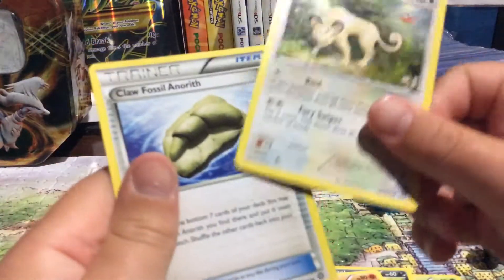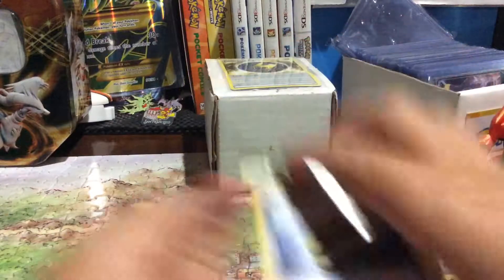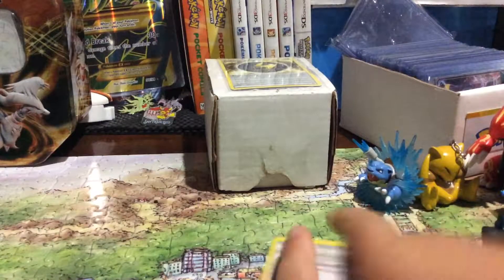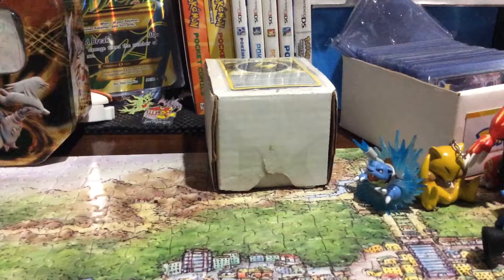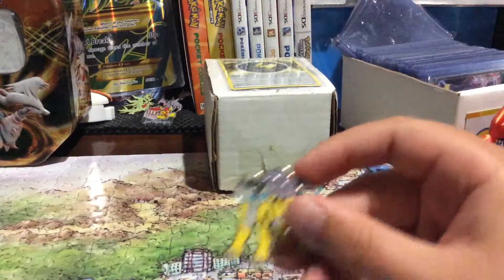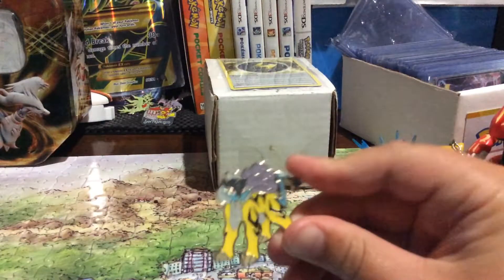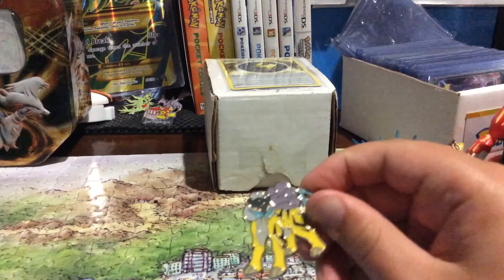Anoroth, Persian, and a Cloth Fossil for Anoroth — so that's perfect. And the Raikou Pin. I'm saving the code cards for a code card giveaway that I'll be doing next week, Saturday. So don't forget to leave a like and subscribe.